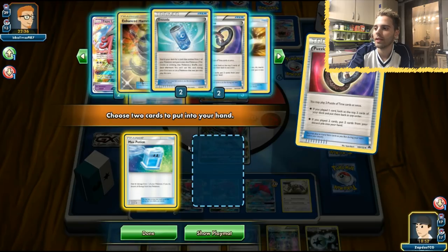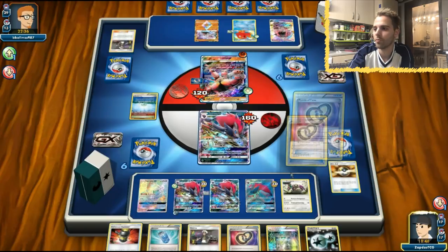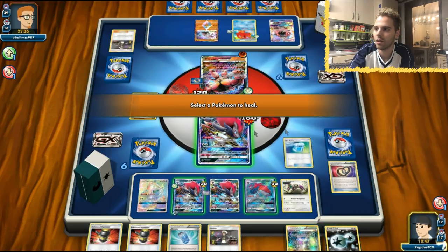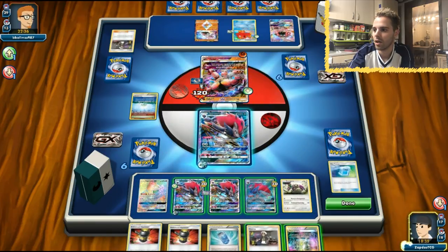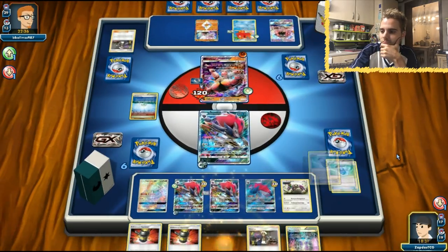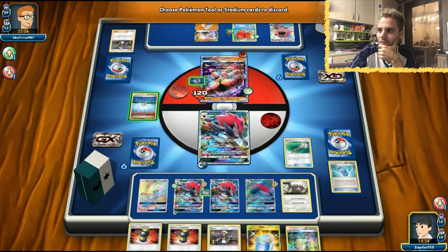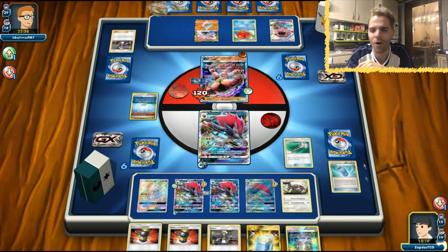Or do we put an Enhanced Hammer or a Lele so we can Guzma later? No Guzma in the discard. I'm comfortable taking those Puzzles. I could have also gotten a Floatstone to retreat, but I'm comfortable just healing all the damage off. I love doing that. We have this DCE and now we can trade a bunch of times. Let's get rid of the Evo Soda. We have another Max Potion. Let's get rid of the Floatstone to make it awkward for him. We're getting rid of his Choice Band as well regardless.